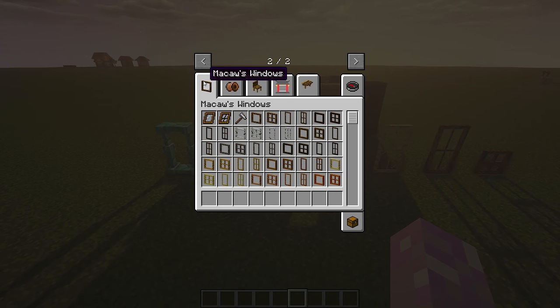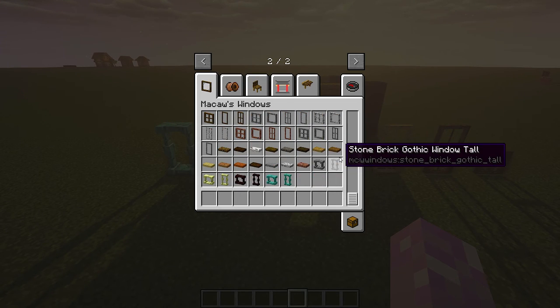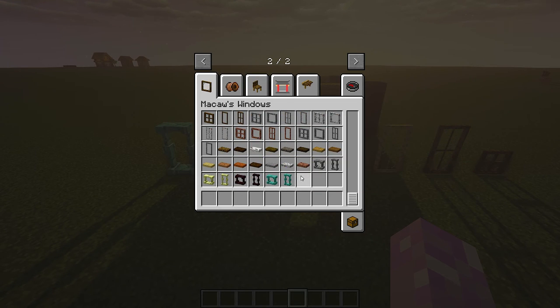The first mod is Macau's Windows mod. It has a good variety of windows with different materials and looks, and we are going to use them.